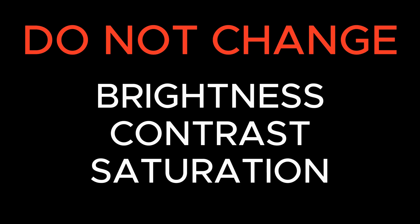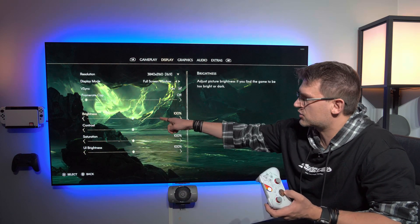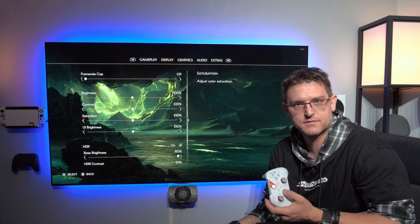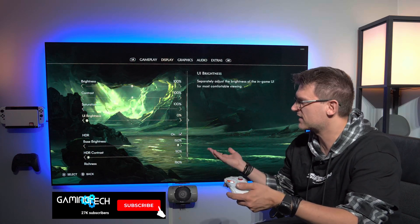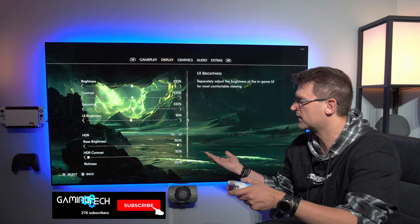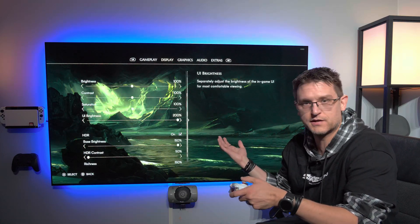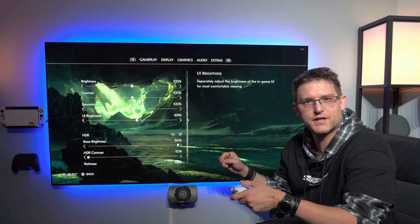You can see this in the results here — you will just destroy the whole picture. So my recommendation right now is: do not touch brightness, contrast, and saturation until this is fixed. The user interface brightness setting is working without any issue, at least that's what I found with my version of the game. This setting really only affects UI elements on the screen, so you can change this one as you like.